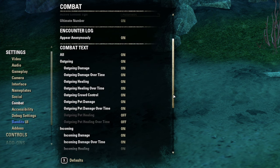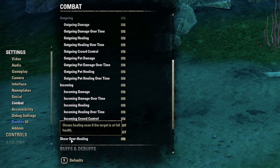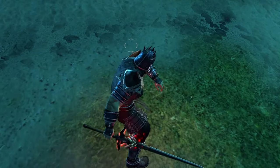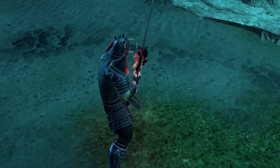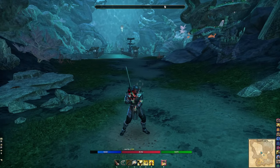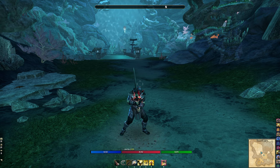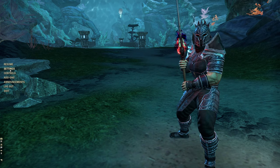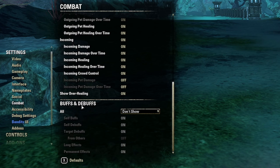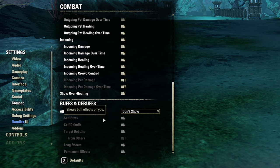Combat Text — I turn it on. One helpful option: if you use pets, enable Pet Healing and Pet Over Healing, especially on a Magicka Sorcerer. I also show Over Healing — even at max health you can see if you're critting for 23,000 healing. That's relevant because you want to know how powerful your heals are so you can adjust your build for more weapon or spell damage.